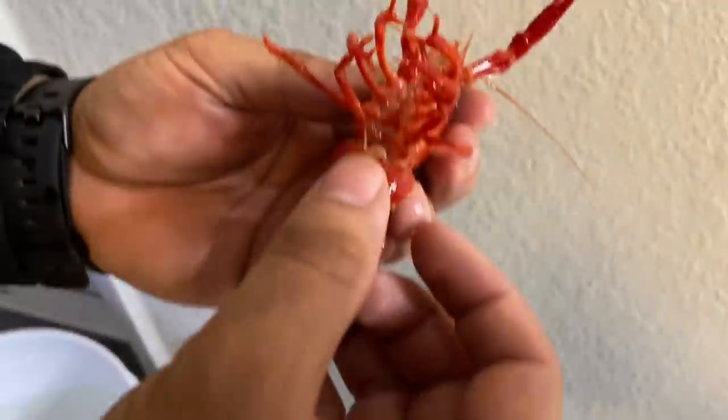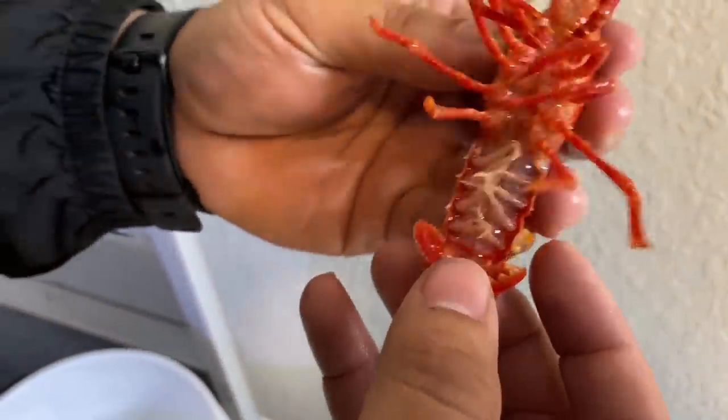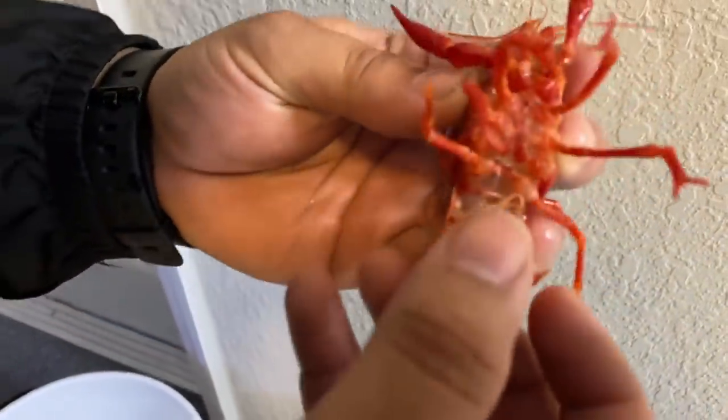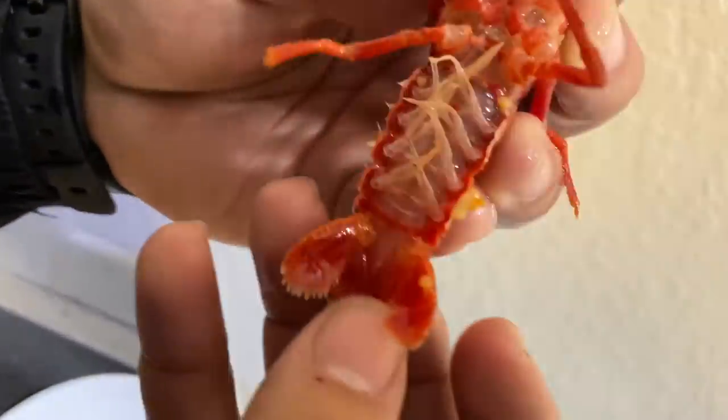Look over here, she's covering her tail. Why is she covering her tail? She's covering stuff because she has eggs. You're lying to me — oh my god, we have crayfish eggs already!